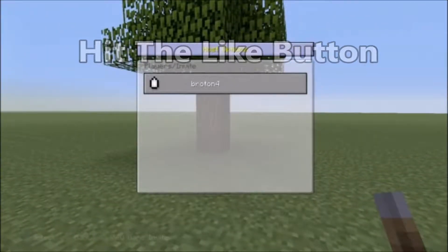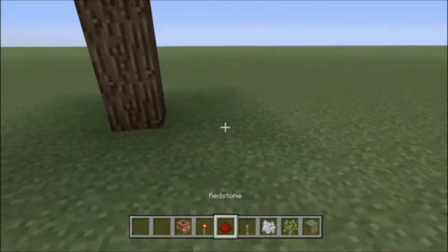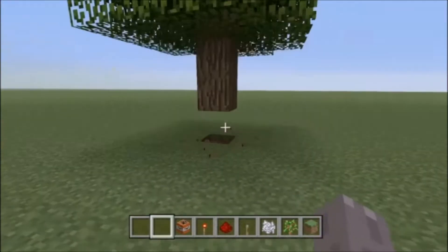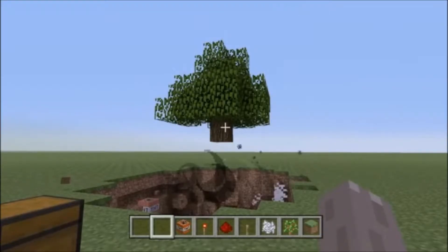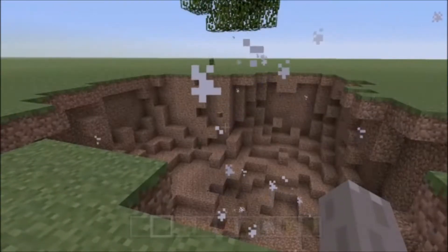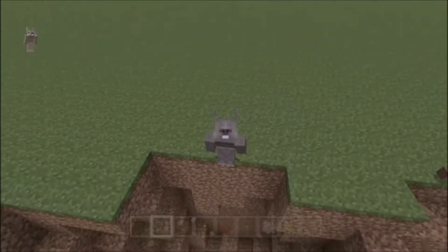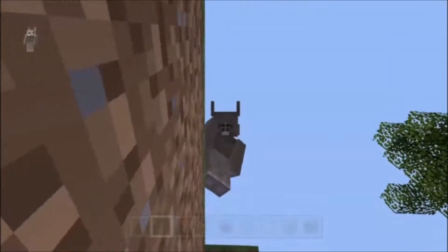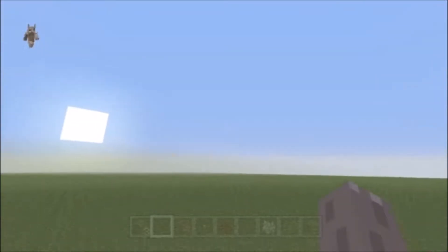It's a variation with TNT underneath it - it's a tool tree and we put TNT on it. See what happens: it gets activated once you hit the first block of the tree. Pretty scary when surviving, but now let's get to the build.